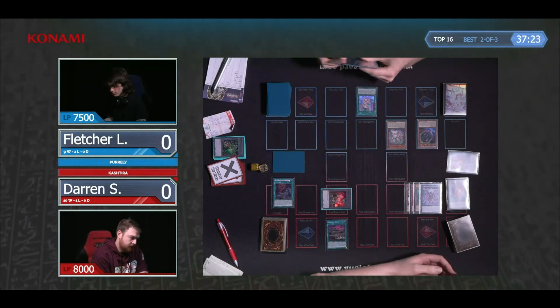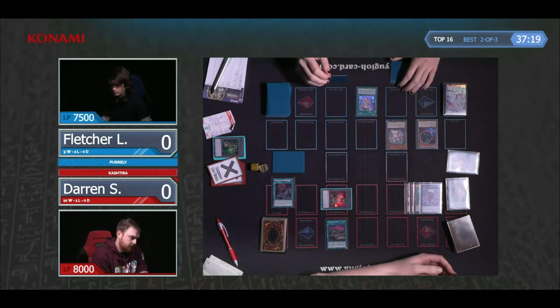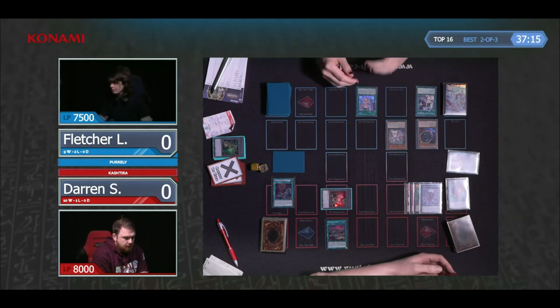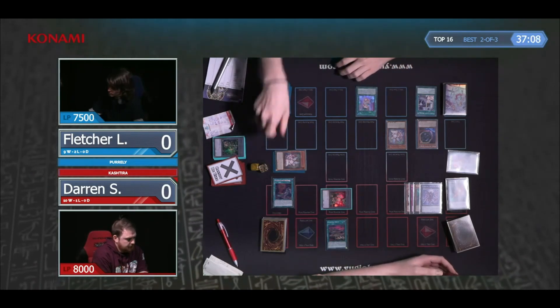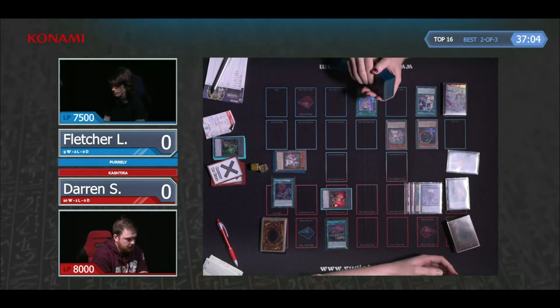With Arise Heart now online, that's very, very huge. Do you think you use it on the activation of a Pearly to attach, or when is the best opportune time to banish? It can be quite tricky, because you don't know what they're going to summon when they activate the Pearly effect — you don't reveal when you activate the effect, you reveal when resolving the effect. So Darren would have to chain Arise Heart immediately.